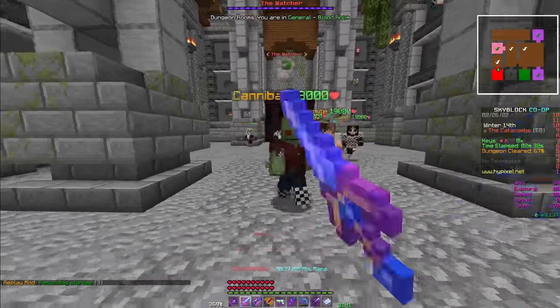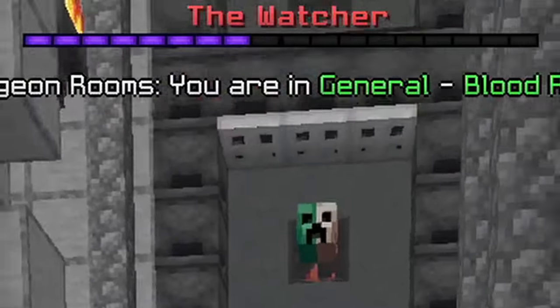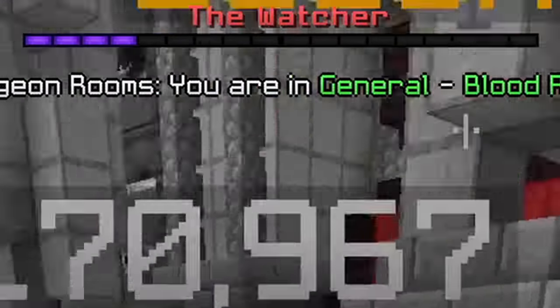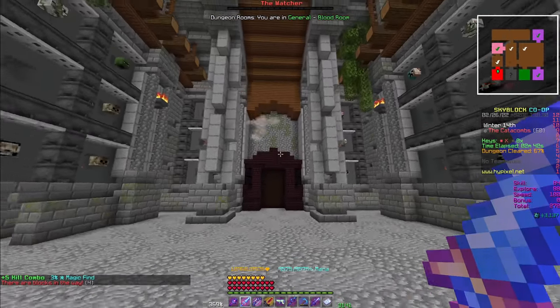The boss of the entrance is the Watcher, a giant eye that summons powerful mobs. The Watcher's health bar will drop with each mob killed, and when all summoned mobs are killed, the Watcher will be defeated, signaling the end of the entrance run.